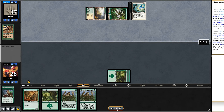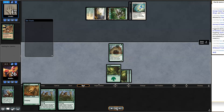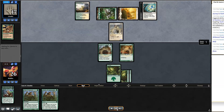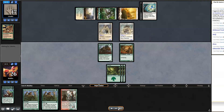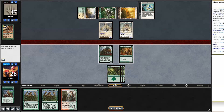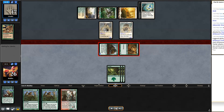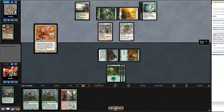I play Wildwood Tracker and Young Wolf and hold up Vines of Vastwood. They play Sinew Sliver and Sidewinder Sliver — blocking is not going to be easy. I draw a Burning-Tree Emissary, which feels awkward right now, so I hold it. I swing with both and they don't block — three more damage, down to 14. I'm just hoping to draw some gas.